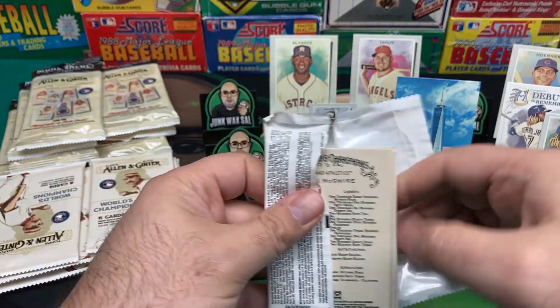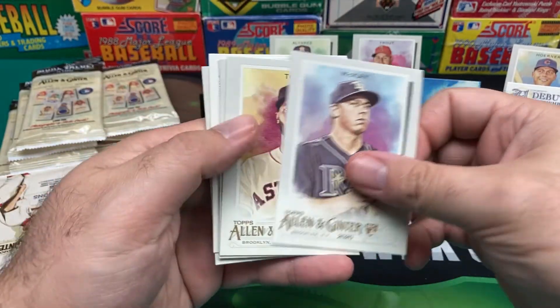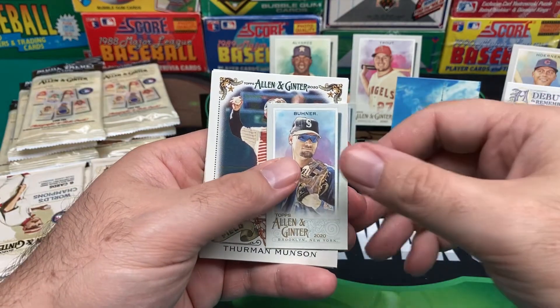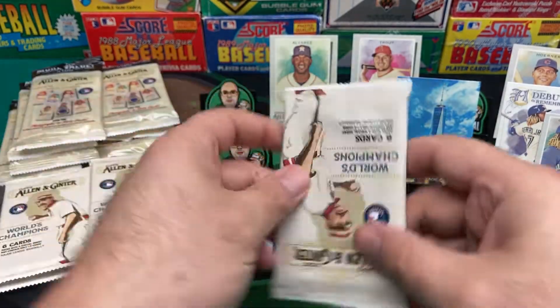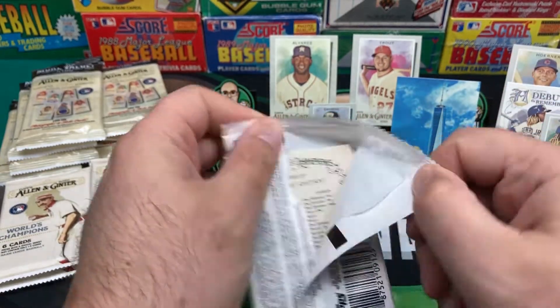Now what do we need? We need a farmer, right? We got McKay, Toro, Tony La Russa. We got a Mini — Buhner. We got Thurman Munson — nice one there. And a McGuire. Definitely something different — didn't think I'd be pulling cards of tractors and pigs.